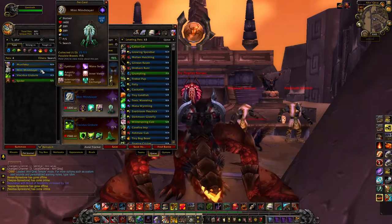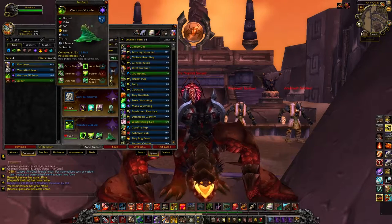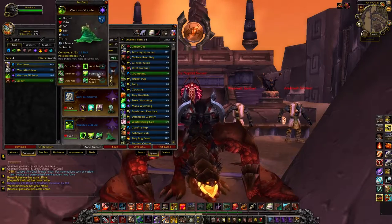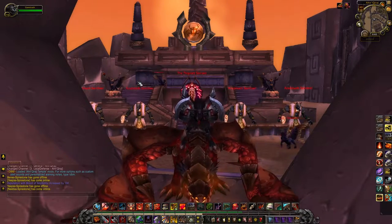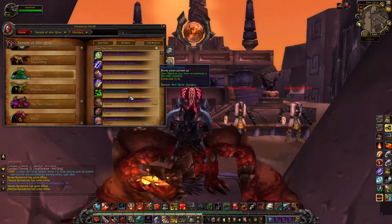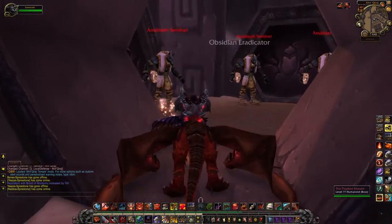The other two pets in here are kind of so-so — nothing particularly special about either of them. Like the Viscidus Globule here, he's got almost the exact same moveset as all the other Ooze-type pets, like the Jade Ooze. Also, it's a pain to get him because you have to beat Viscidus, and you need Frost damage — so the easiest way is to kill him as a Frost DK.